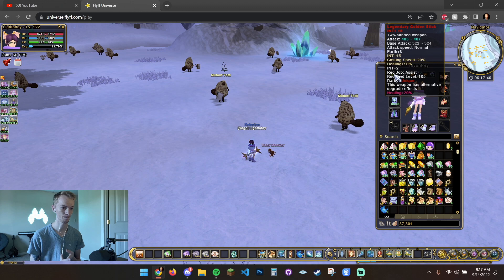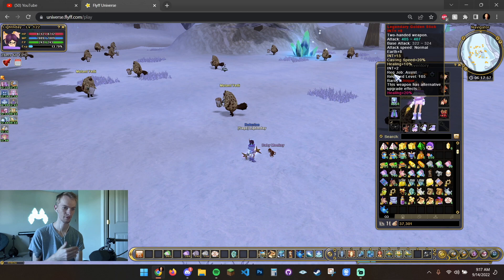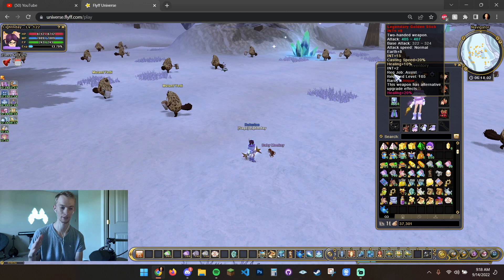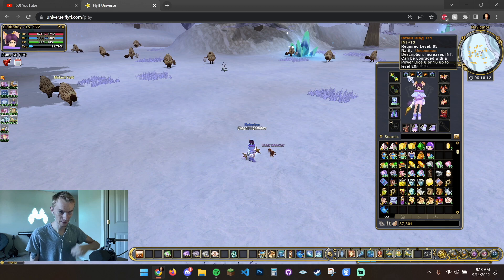The good thing about the Legendary Golden Stick is a couple of things that play to your benefit while AoEing. I have healing at 30% on the stick — it comes with 10 and I have 20% added. So if you do get hit, you can actually heal yourself. Right now I think two heals will heal me entirely, meaning if I'm down to like 10%, just heal-heal, and at this casting speed, I'm back to full. The Bloody Stick is going to be a little bit better in that case.